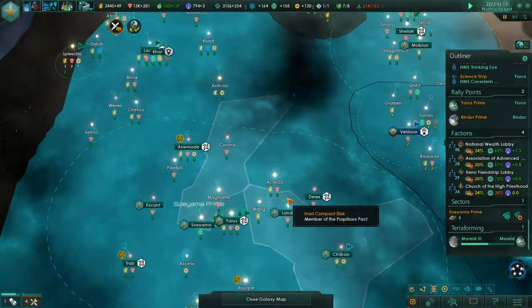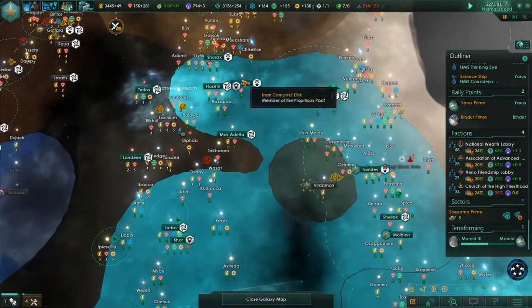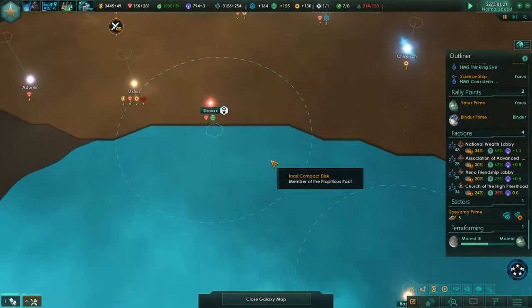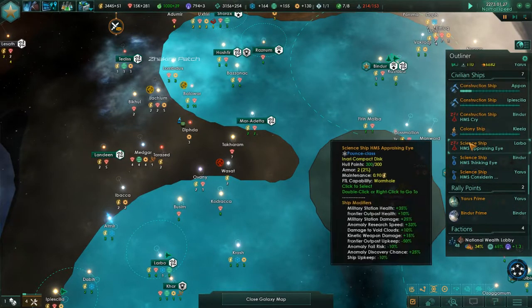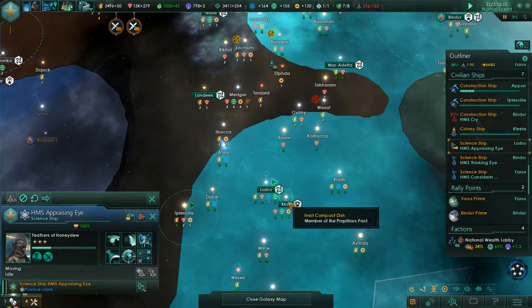The next thing to do is I would like to have a planet here to wall up this resource, because this is just supported by a station which is not the best. Am I gaining on them? Nope, just barely. Yeah, they're a military organization, which means that their borders are deeper than ours.